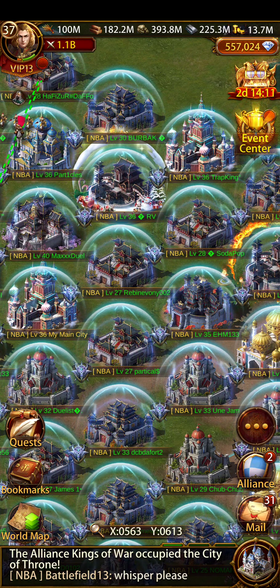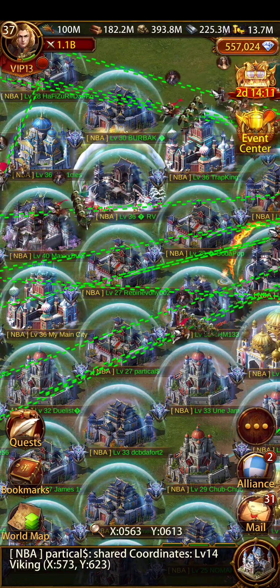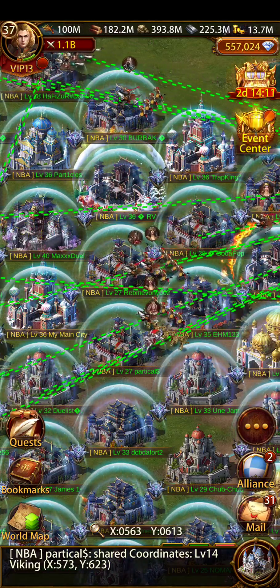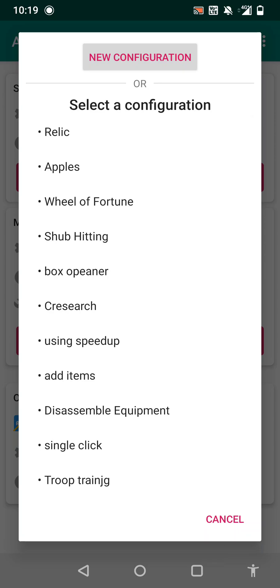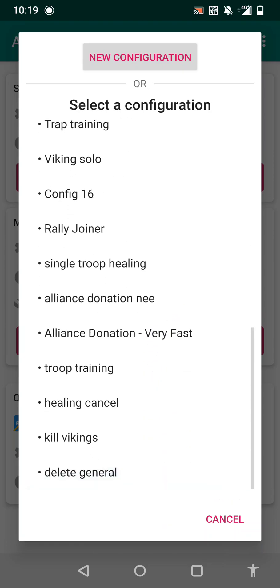Hey everybody, welcome to the new video. This is Max from Server 133. For all the people looking to do things which are monotonous without putting in a lot of time and effort, I'm going to teach you how to use the auto clicker. I have designed auto clickers for multiple things: relics, Apple wheel of fortune, subordinate city, hitting, opening boxes, researching, using speed ups, adding items, sending gifts, disassembling equipment, troop training, Alliance science, trap training — everything. I have made all of these.